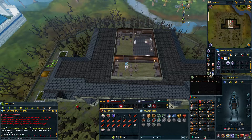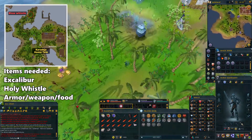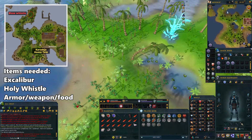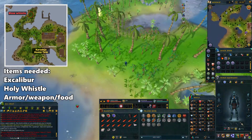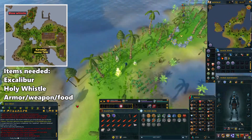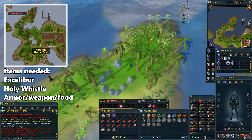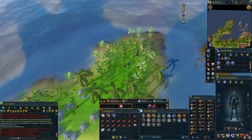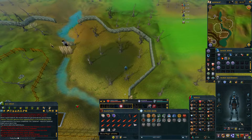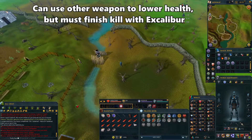With your magic whistle and Excalibur, teleport to Karamja and go north. Hug the western side and keep following it up to the Watchtower base. When you're here, click on the magic whistle to blow it and you'll be teleported. Equip your Excalibur and attack the Black Knight Titan to the northwest.